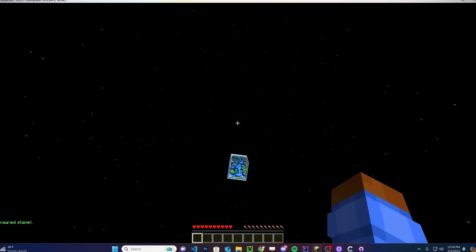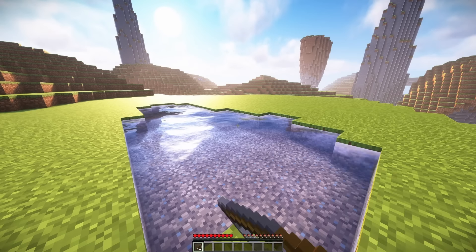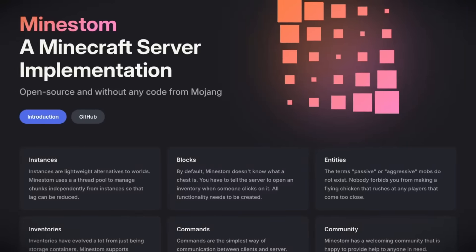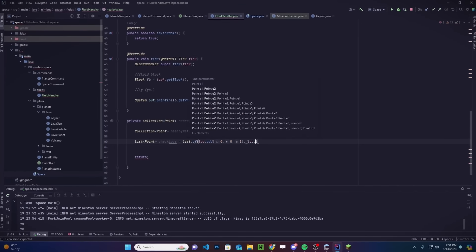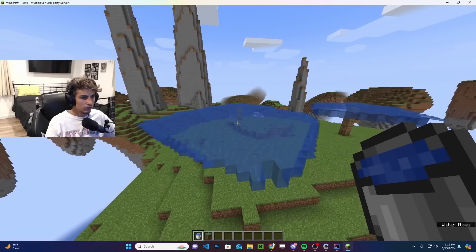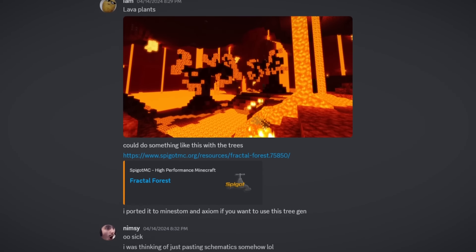Now that we have the islands and some sort of mainland, I want to make the planet feel more alive like I did with the lava planet. Obviously in the future I'll add custom mobs and structures, but for now I'm adding ponds — I feel like these would be some really nice relaxing fishing spots. I also wanted to add waterfalls, but water doesn't flow in Minestom because we have none of Minecraft's code. That's when my buddy Iam hopped in a voice call with me and probably lost some brain cells trying to help me figure out how to add water spread.